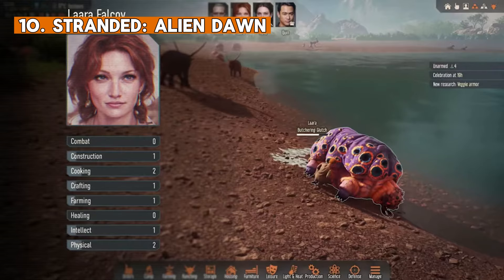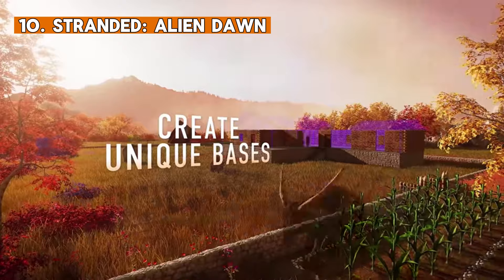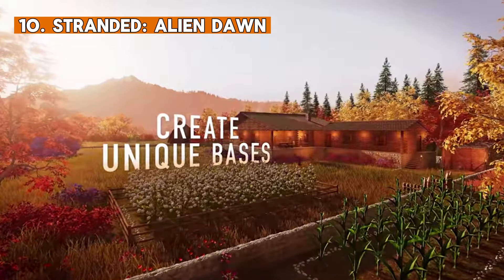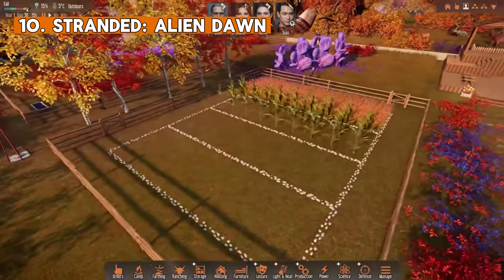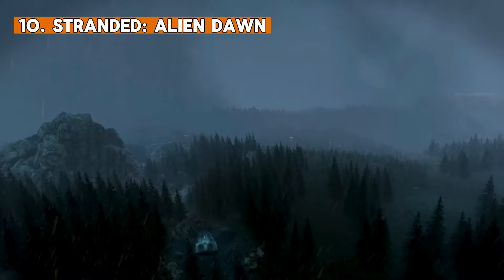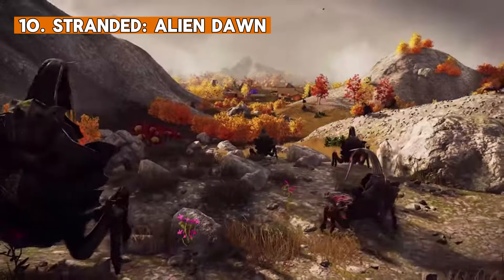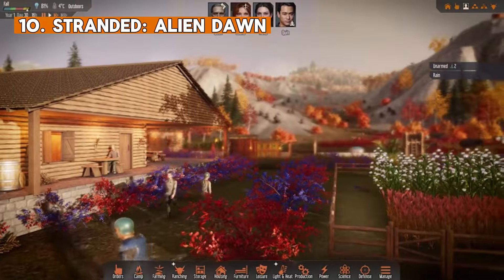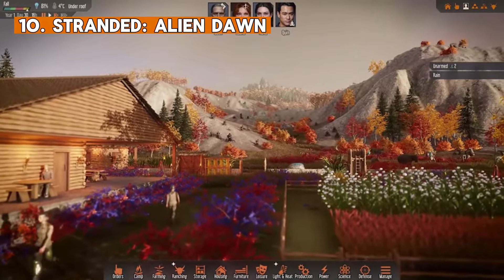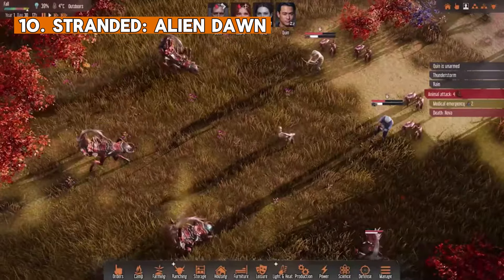We have to do everything to make our survivors safe and discover this expansive, living world. We will have to manage our survivors' needs, health and happiness, construct and evolve our base from a basic camp to a fortified stronghold, plant, grow, harvest and handle animals to create a stable source of food. We can also take advantage of less fortunate travelers and scrap some space debris, chunks of spacecraft, and research new technologies.